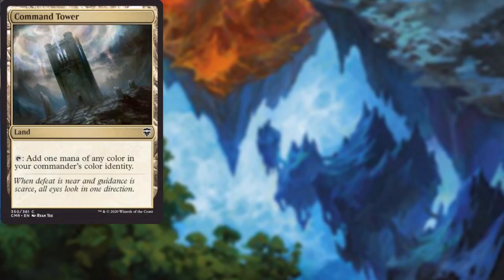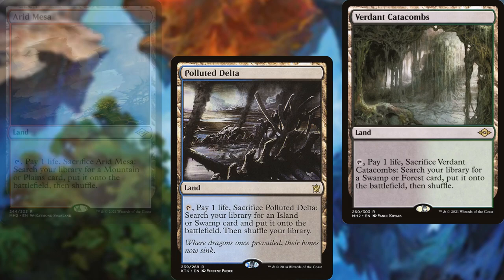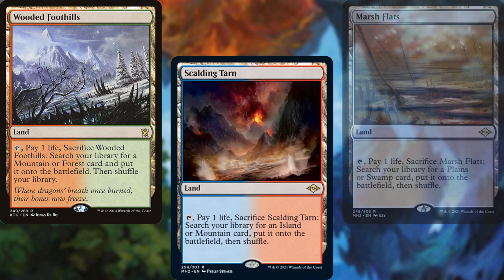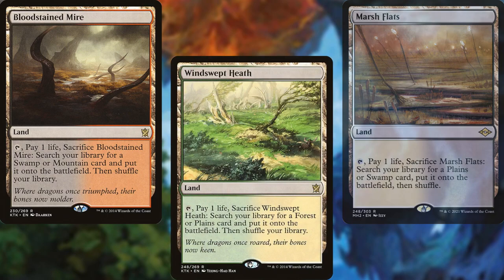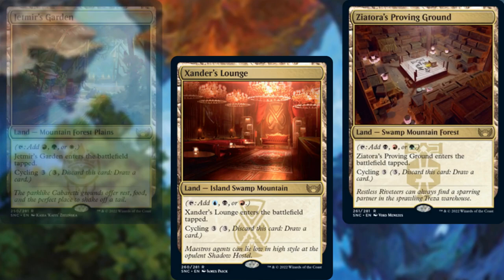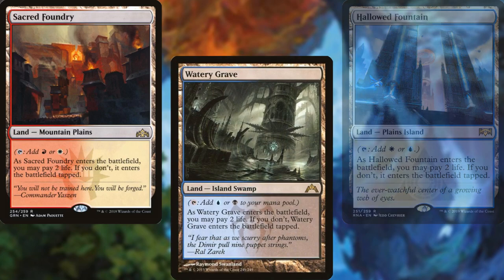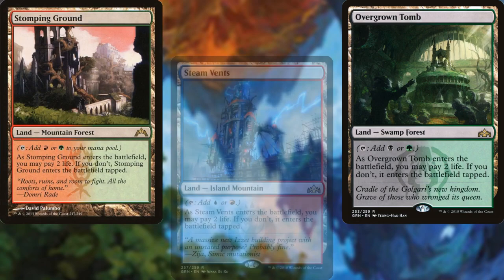Command Tower, Exotic Orchard, Flooded Strand, Arid Mesa, Polluted Delta, Verdant Catacombs, Wooded Foothills, Scalding Tarn, Marsh Flats, Bloodstained Mire, Windswept Heath, Misty Rainforest, Raugrin's Tower, Xander's Lounge, Ziatora's Proving Ground, Jetmir's Garden, Spara's Headquarters, Hallowed Fountain, Sacred Foundry, Watery Grave, and Overgrown Tomb.